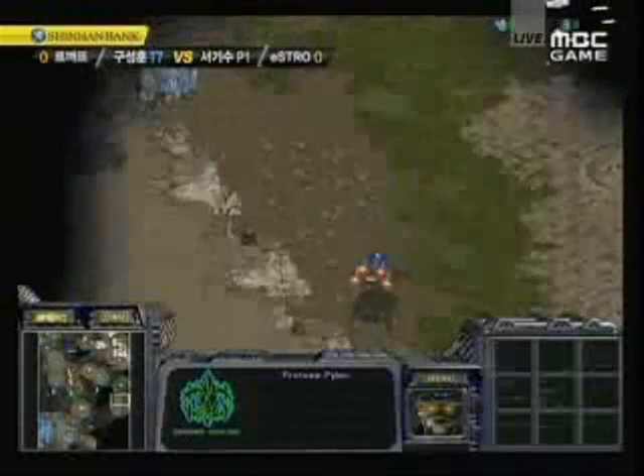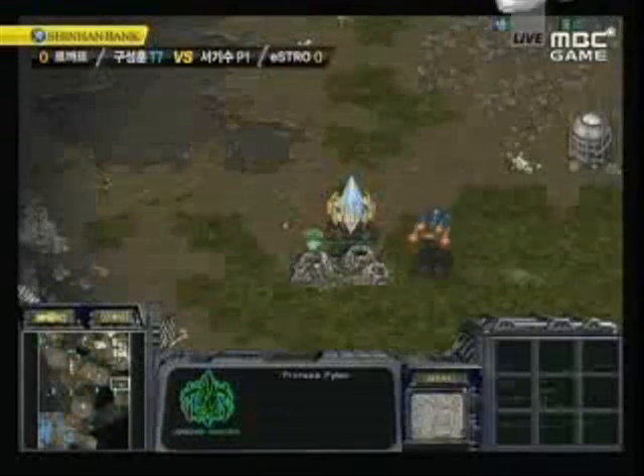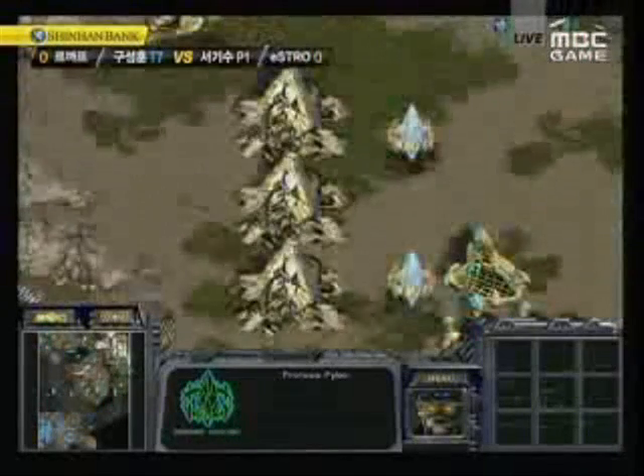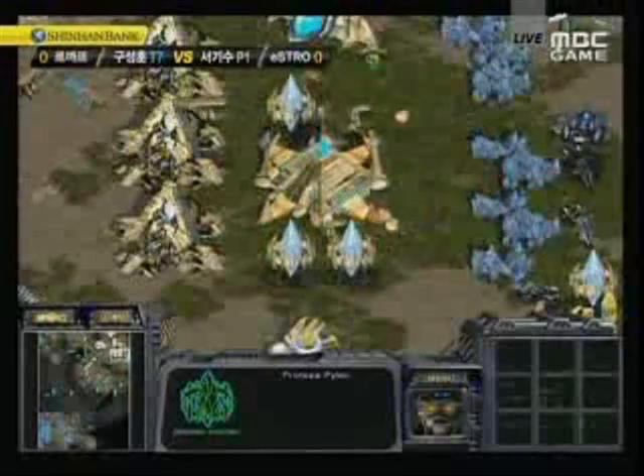Meanwhile, there is a dropship coming from Haya from the right side of the map. He might be able to drop it, but there are pylons in place. Nice job by Tester being able to get that early scout on — building pylons and burrowing zerglings is such a good idea in any matchup. And now these probes will be able to get away in time.